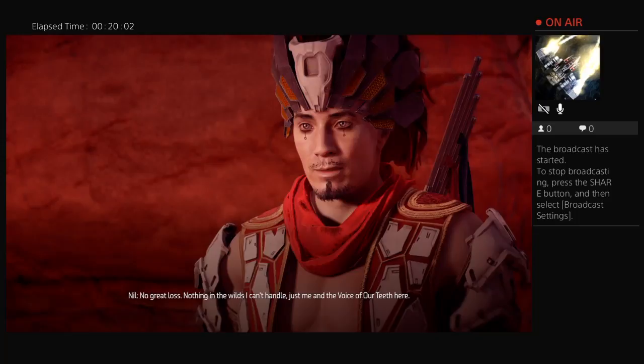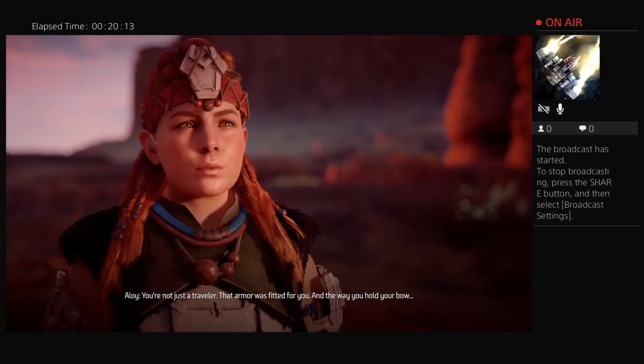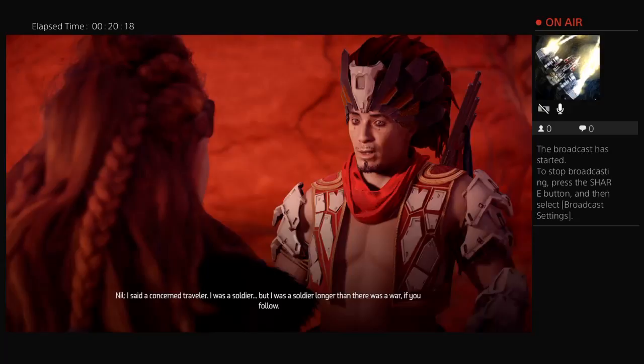NPC: 'Nothing in the wilds I can't handle — just me and the voice of our teeth here.' 'Your bow has a name?' NPC: 'Yours doesn't.' 'You're not just a traveler — that armor was fitted for you and the way you hold your bow.' NPC: 'I was a soldier.'